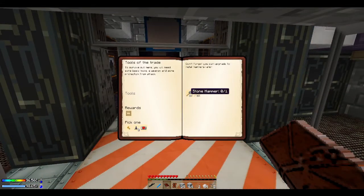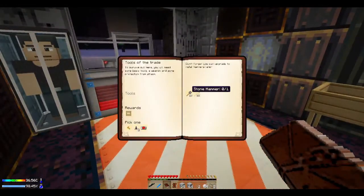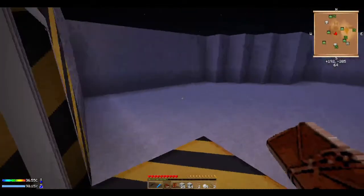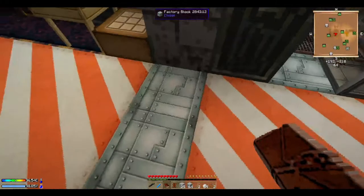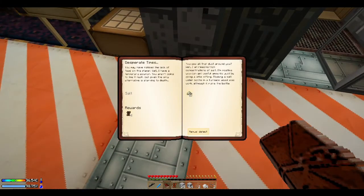There is an exploit with cobblestone — you can get a cobblestone generator very early game. That's kinda cool. It's very hard playing this game. Let's keep completing quests. What we do with this dust — it's not useless and it's not only for building bases because we're scared of mobs.